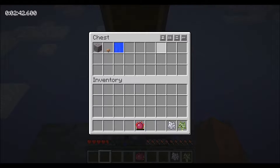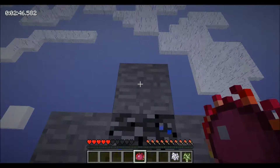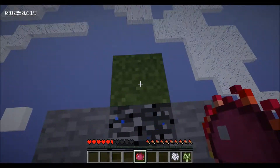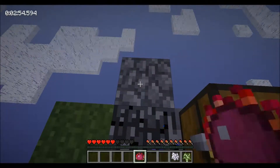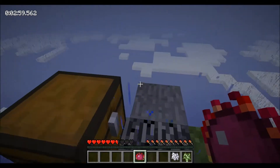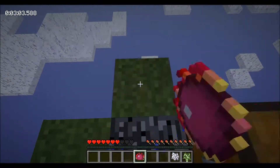First things first, we're gonna leave that water source block in there. We're gonna go ahead and use our Philosopher's Stone to switch this block to grass. This Philosopher's Stone is pretty cool — you can use it to change cobblestone and smooth stone back and forth, which means you don't have to smelt cobblestone to get smooth stone.